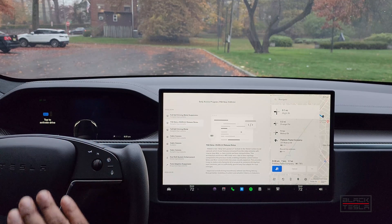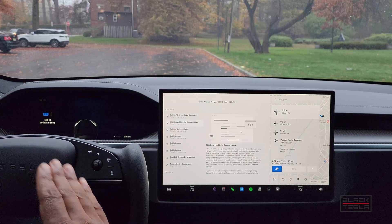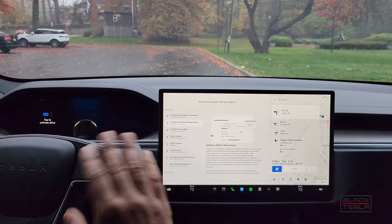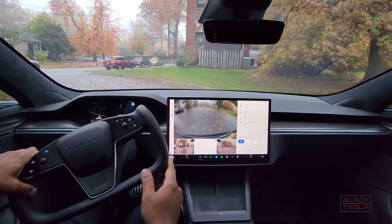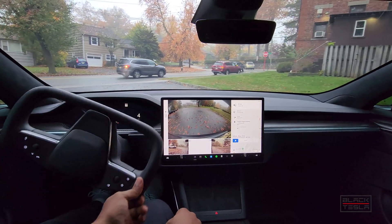We're going to take it for a quick spin on the first pass only — not the second pass. I'm going to call out things that 10.69.2.3 would do and see if 10.69.2.4 has improved on that or does the exact same thing. The release notes look largely the same, so I'm not sure what changed. Let's jump in — switching profile, so it'll take a minute for FSD Beta to kick in on the visualization.